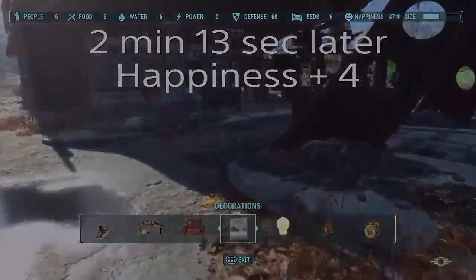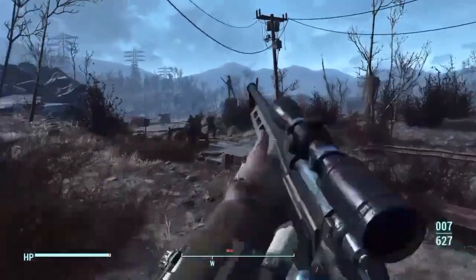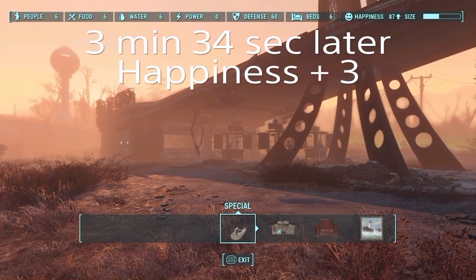You may get attacked overnight by super mutants or raiders, so quickly kill them off to protect your settlers. If you lose any settlers, just reload from the auto-save from the last time you slept.